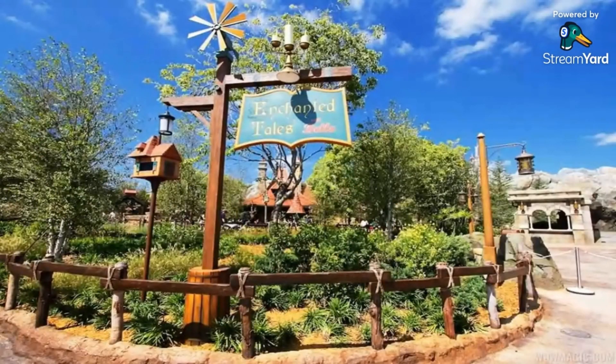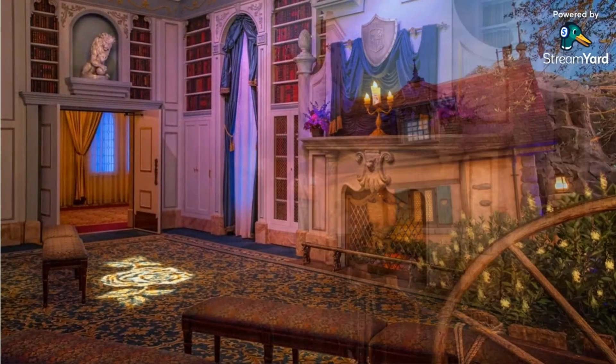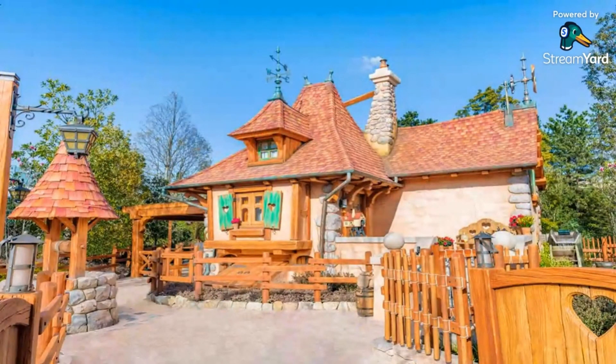Belle's House is the exterior entrance and queue of the attraction Enchanted Tales with Belle, which is a live interactive show. The attraction originally opened in Magic Kingdom at Walt Disney World as part of the expansion of Fantasyland in 2012. It then opened in Shanghai Disneyland in 2016 and is called Bai Ling Story Time. It is also at Tokyo Disneyland as a Fast Pass station for Enchanted Tower of Beauty and the Beast.